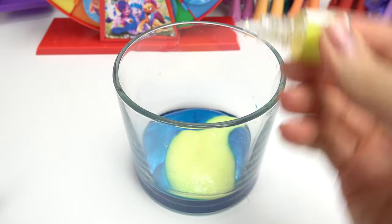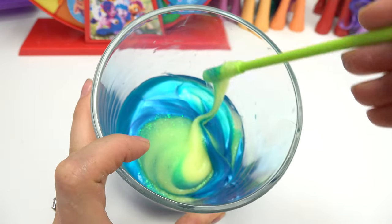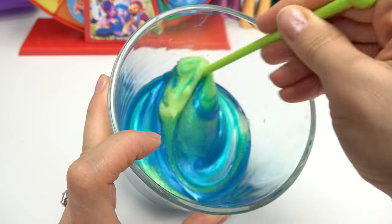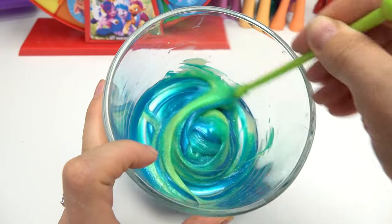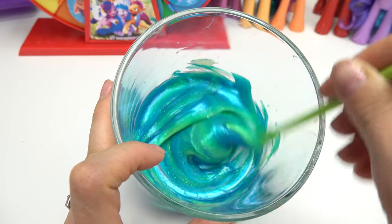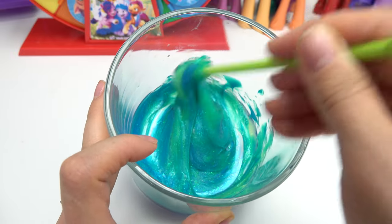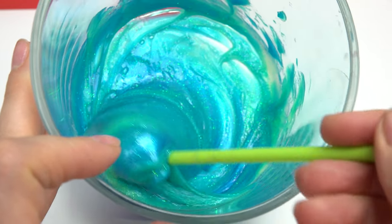Let's add some of this in here. Now we're going to mix everything together. Oh my goodness, look at the color — it's going to be so beautiful. It's turning into green. Yellow and blue make green, but I think the blue is going to overpower it, so it might just be blue. We'll see. Honestly, it's turning into a very pretty teal color.